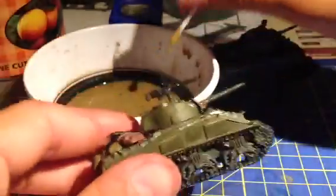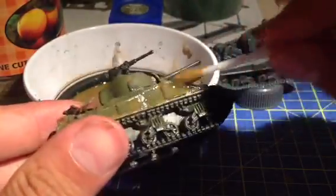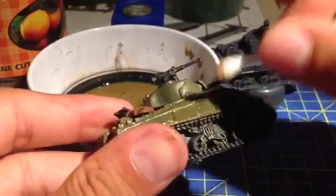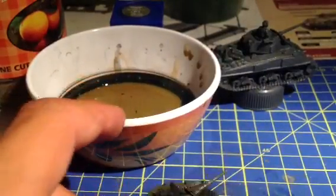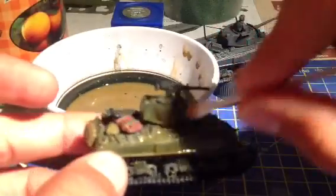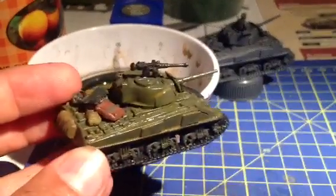Same again on the other side - just apply it everywhere on the side, then get the other side and just clean it up. This technique, if you don't have wash and you're a beginner, it works just as well as if you were to buy a wash. Leave that to dry and you should be done.